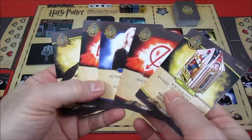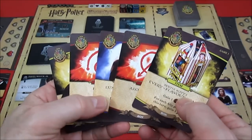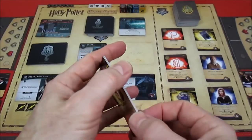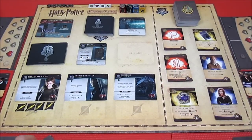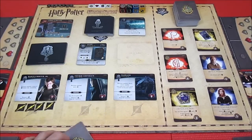Ron has his Every Flavor Beans, the Lovegood, and his Clean Sweep. He has enough to take out Barty this time, so he is just going to go ahead and lose two health - going from seven health down to five. Over we go to Harry and I have to think about this.